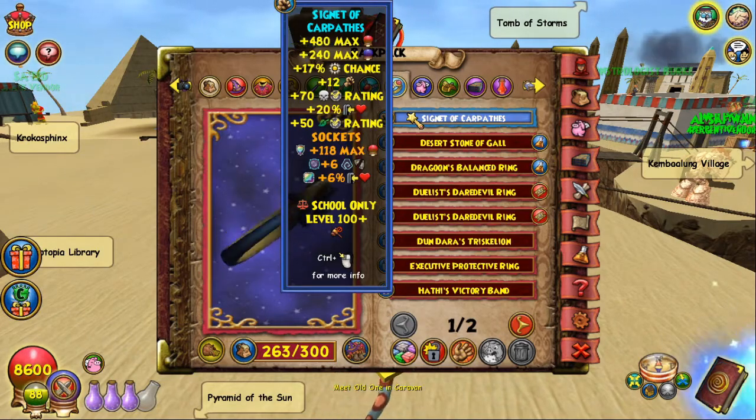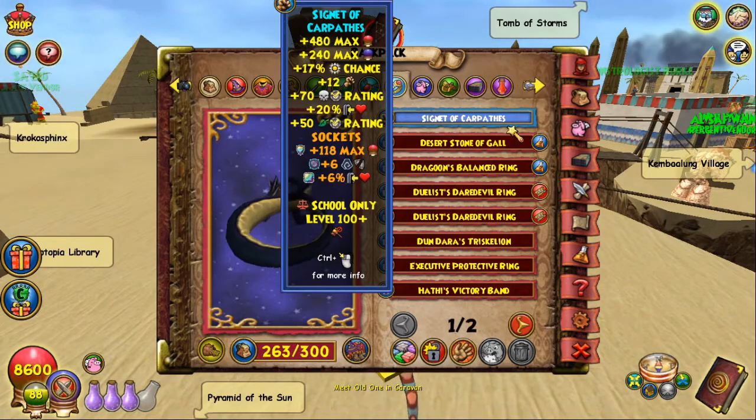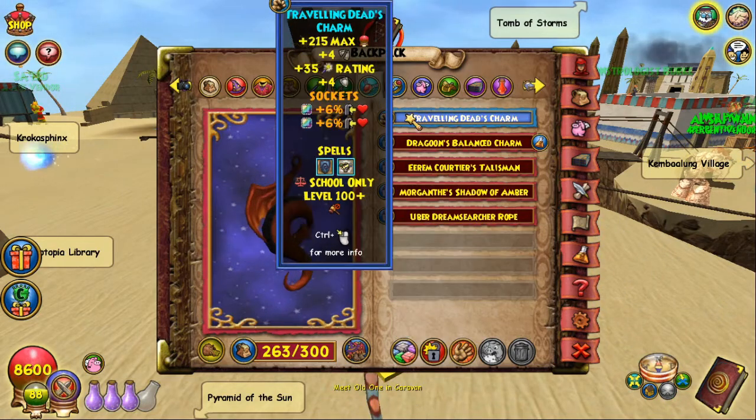For the ring, you need to go with the Aphrodite Ring — it's just by far the best Nova ring. You get this from the gold key boss in the first area of the last part of Darkmoor.